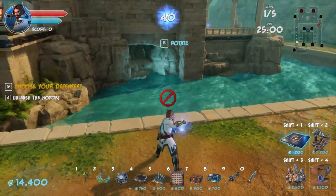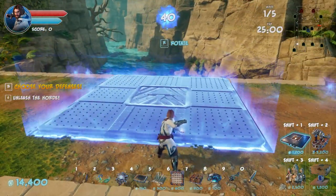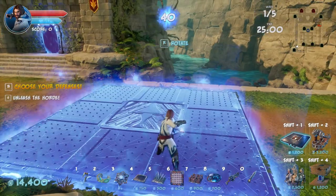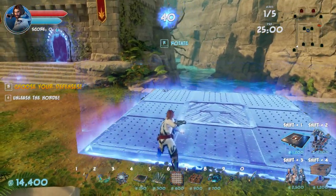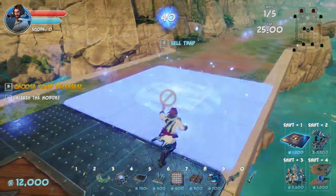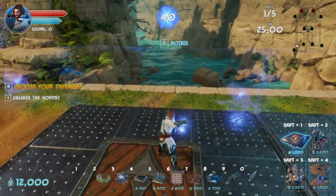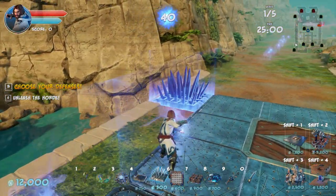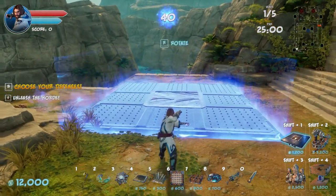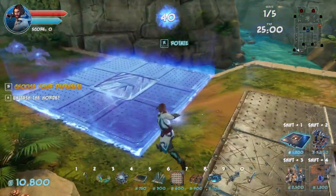We could throw flipper traps up this way as well — down here, but why not throw them over there? Can we get three in here? Not really — two. We can put some stuff in front here, but then we can put a flipper trap. I guess here is the war machine.